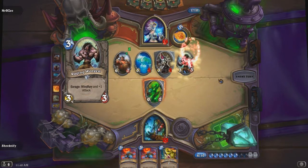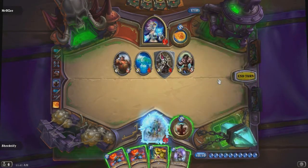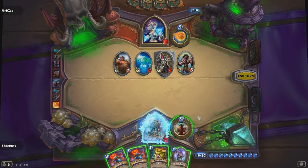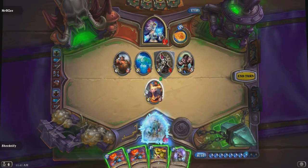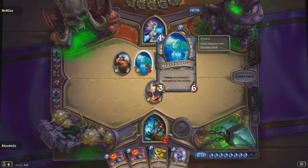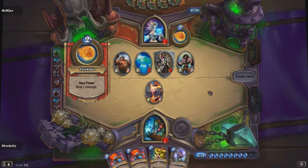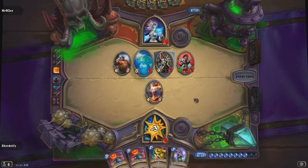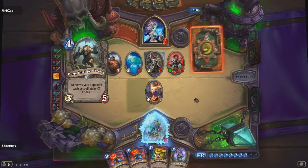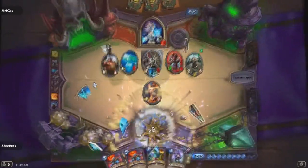He drops down a Boulderfist Ogre - he's starting to get quite the field advantage on me. Unless I have an answer for him soon, I will be completely lost. Unfortunately I'm not really drawing anything - all I have in my hand are two Bloodlusts, an Earthshock, and a Grimscale Oracle. I drew down a Searing Totem. He has his Boulderfist Ogre, his Water Elemental, his Engine Shieldmaster, and Raging Worgen. He is going to Fireball his Raging Worgen to give it the damage buff, and that's actually going to be game for me. I was too greedy and he took advantage of it. He simply bested me. Good game to the Mage, and we're going to call that a video.